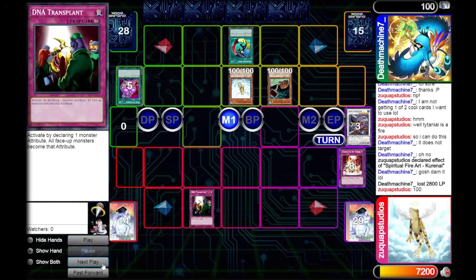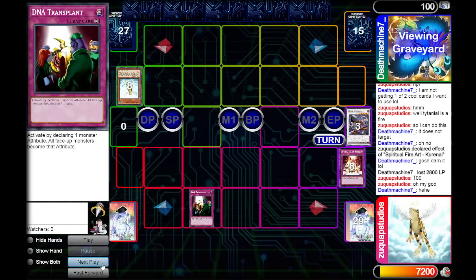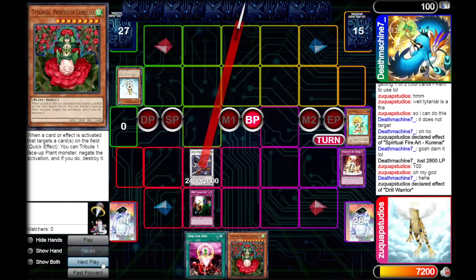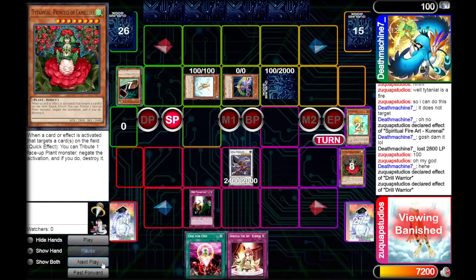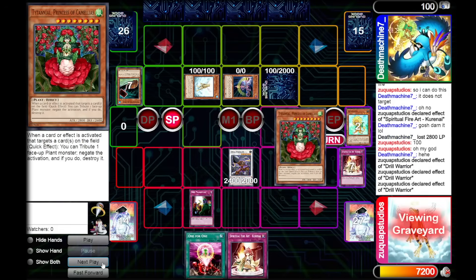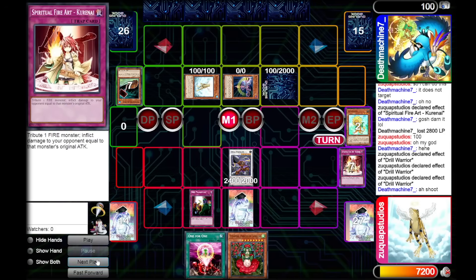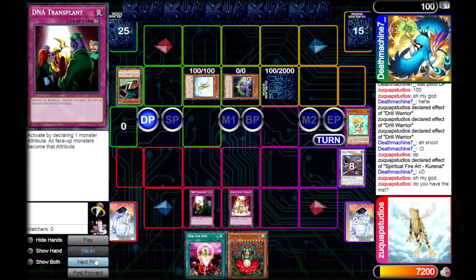Creature Swap still resolves, so he gives us the Poison Drawfrog. My opponent goes into the battle phase, crashes the monsters, and passes. We draw, use Drill Warrior to add back Titanial from the graveyard. We go into the battle phase but he has Battle Fader, so he is not dead yet. He summons Treeborn Frog, sets a monster, and passes. We summon Drill Warrior, add back Titanial — we could just halve its attack and attack directly, but instead we set Spiritual Fire Art Kurenai, pass the turn, and in the draw phase tribute our Fire Drill Warrior to effectively win the game.